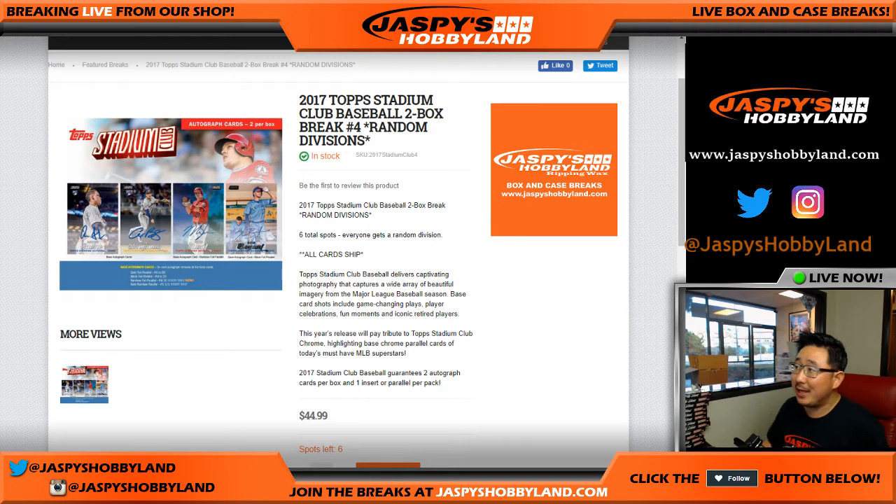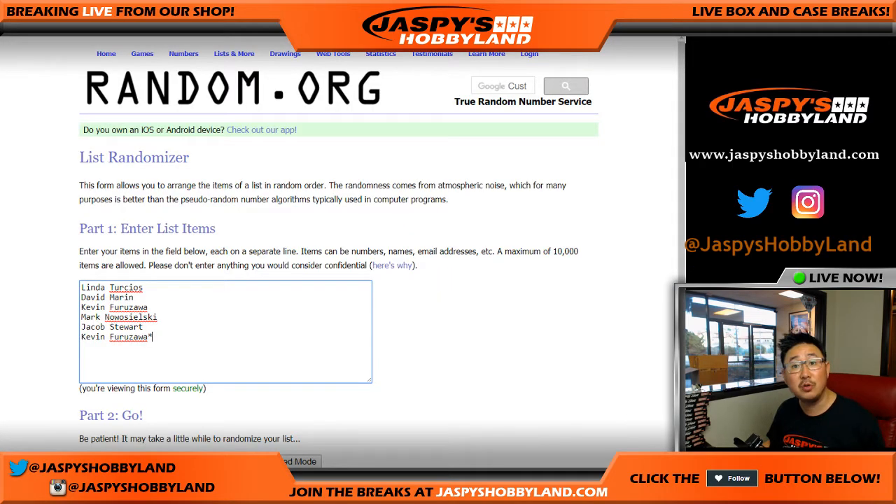Good afternoon everyone. Joe from JazzBaseHobbyLand.com doing another two-box random division break of the brand new 2017 Topps Stadium Club Baseball. This is break number three, as you can see the next one is already in the store. Big thanks to the folks in break number three.